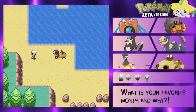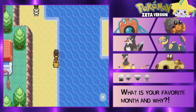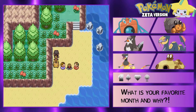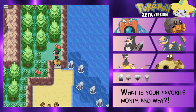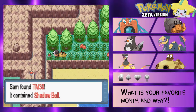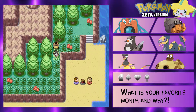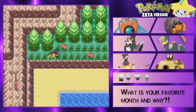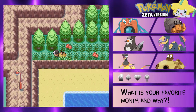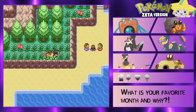Fuck it, I'm just gonna go up to the grass up there - I'm gonna get a grass mon. Okay, don't battle me you fucks. Alright, let's get a grass type encounter up here - or a Pokemon in the grass. Oh shoot, we got Shadow Ball - okay, that's a great TM! Alright, what are we gonna get up here though? That's the real question.